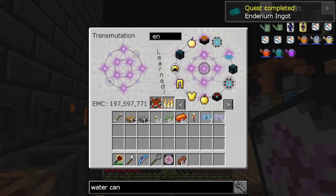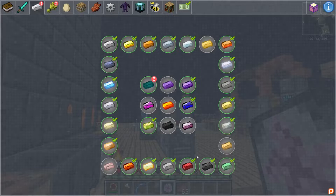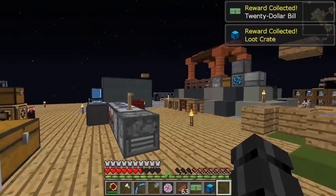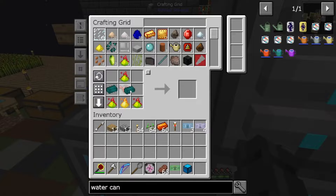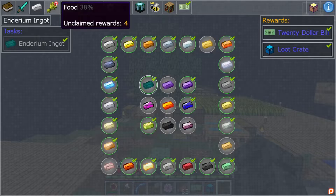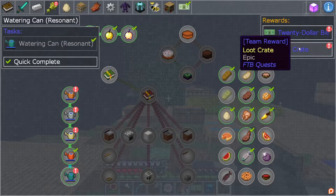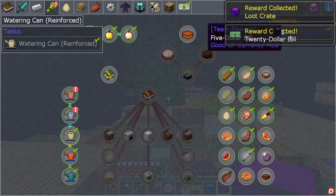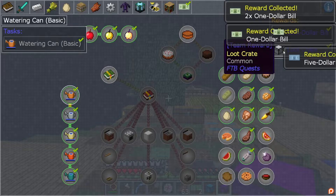Enderium quest completed! Enderium metals quest completed - that's a $20 and a loot crate! Now let's do this, we're going to get a bunch more loot crates and money. Now we have the watering can, let's submit that. Let's collect the $20, loot crate, $5, $2, and $1 plus a loot crate.